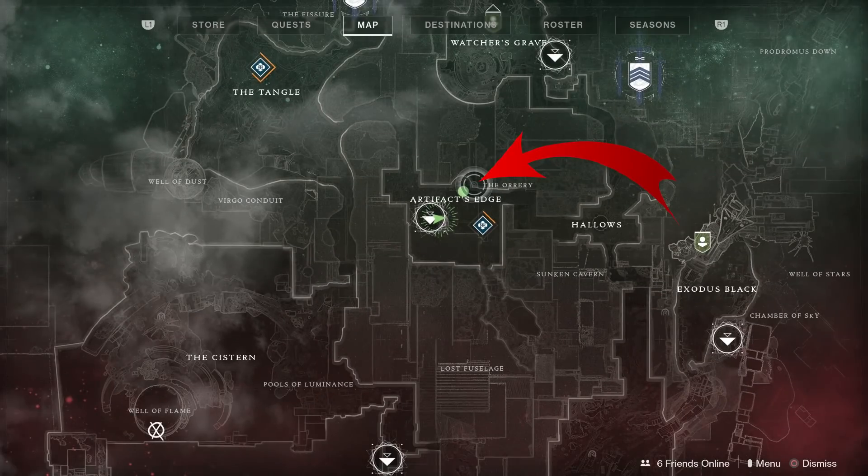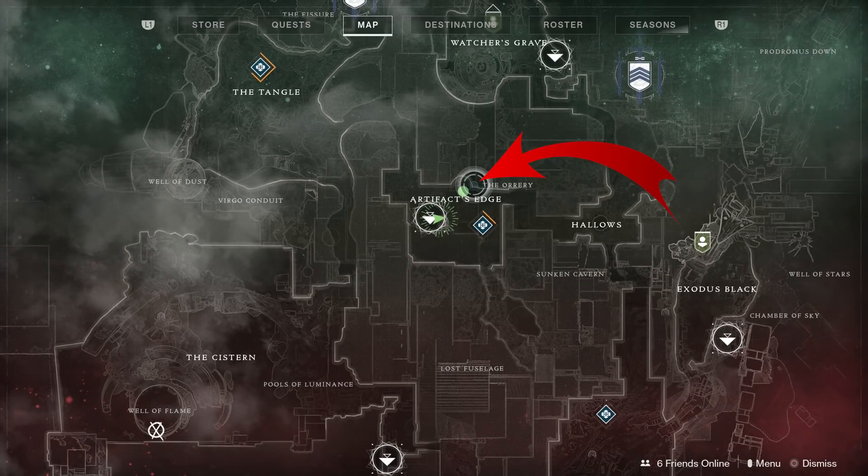The next step involves locating three Vex constructs on Nessus. They can all be found hidden away in Lost Sectors.